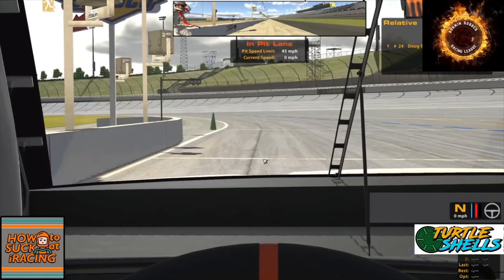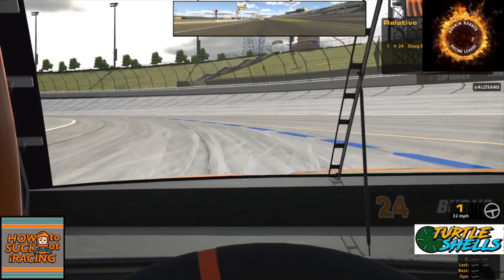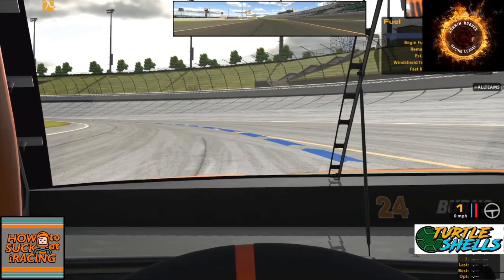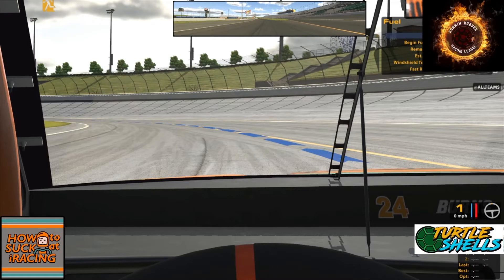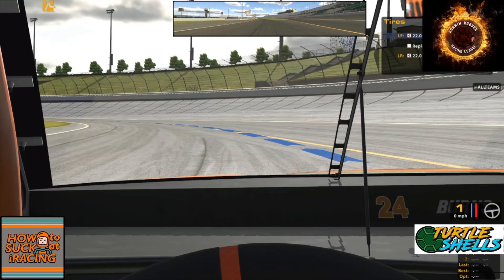I'm going to pull out here and show an example. We're clear on pit road. I have a button set for fuel and tires. Watch the top of the screen right above the mirror — I'm going to hit my button set for 'clear': no fuel, no tires. Conversely, I have another button to replace all four tires and a button just for fast repair. Hit clear and it's gone. Once you set those, go out of pit road because it can get a little wonky on pit road, then try the buttons out and make sure they work.